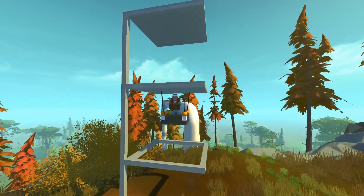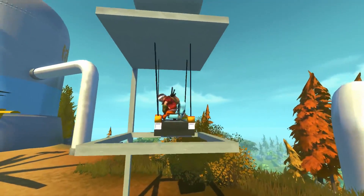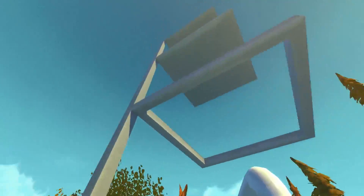It still has a bit of bounciness, but you can see the drag block — it actually does help it. We're starting to get a really weird bounce though, so let's lower ourselves right back down to the ground. That was 32 blocks.